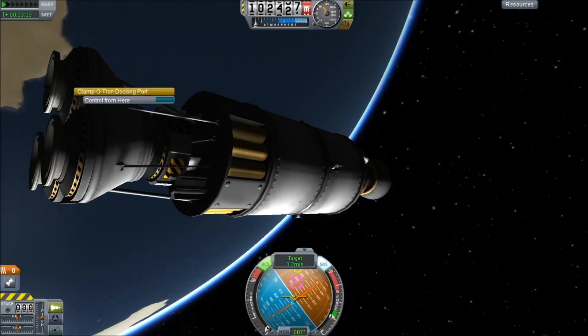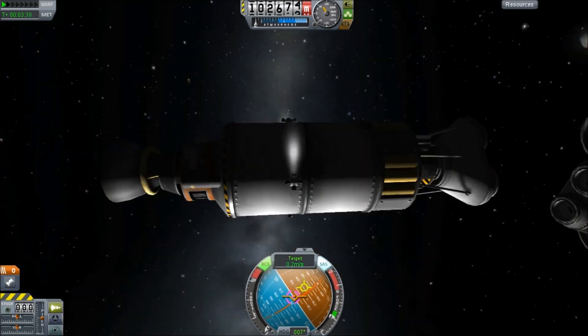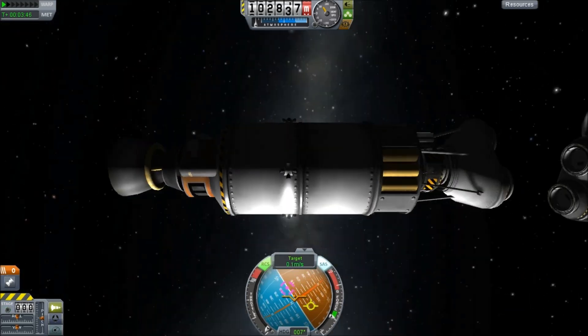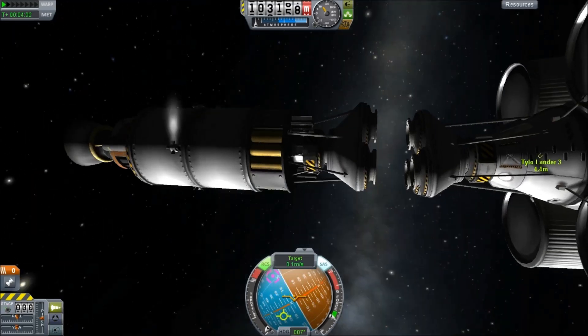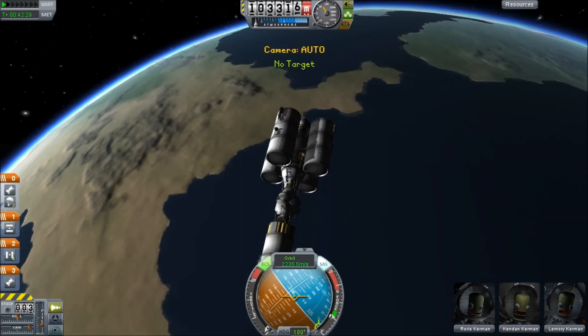We'd only really need the extra force for the drive unit on the way out, and we don't want to carry this triple port all the way down to the surface of Tylo because it adds a bunch of extra weight that we're otherwise really not going to have much utility for.